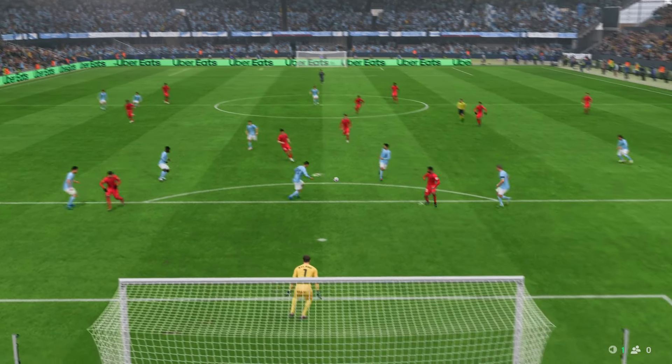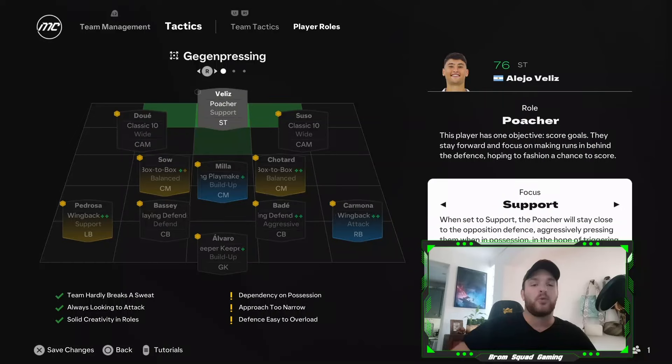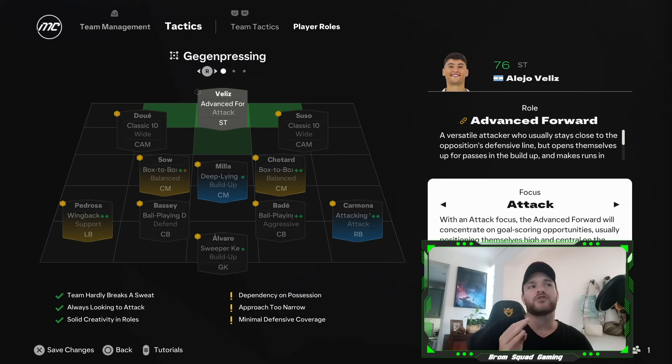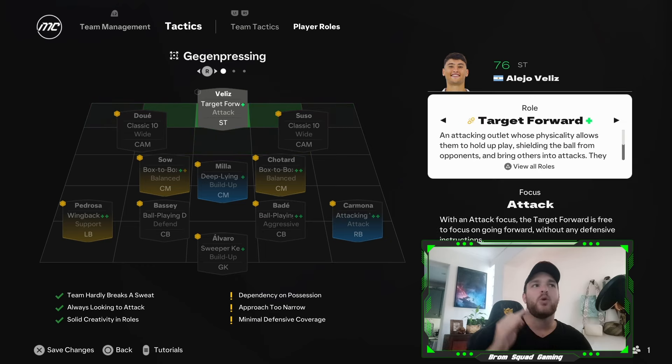The poacher makes sure he is being a nuisance to the opposition's back line but is also able to help with the build-up play every now and then. So a support role for the poacher is fantastic. I've cycled through a few of these but haven't really noticed too much with it. The advanced forward role — I'm pretty sure it always had attack, support, and complete.